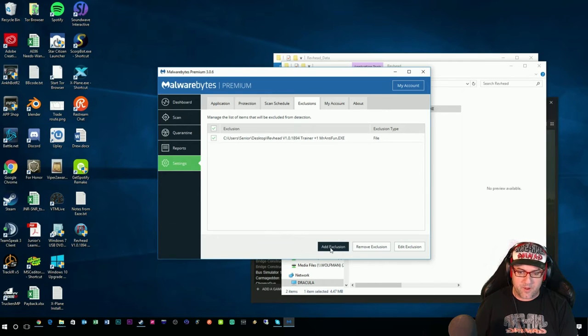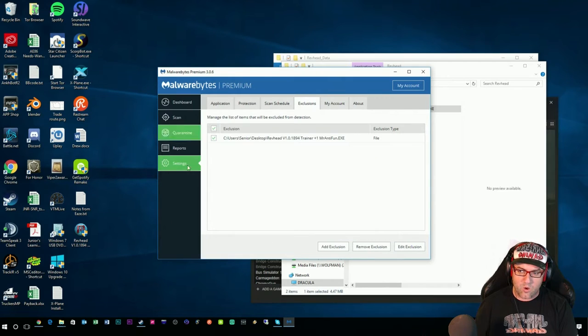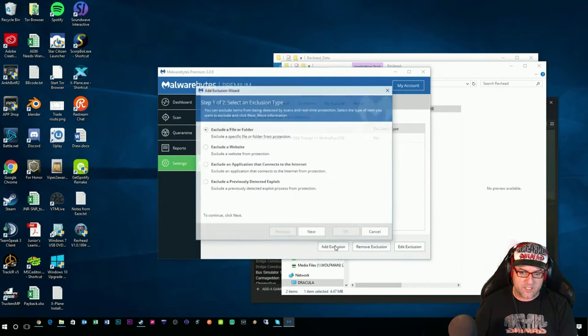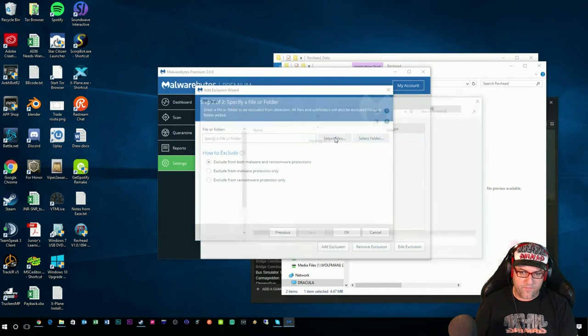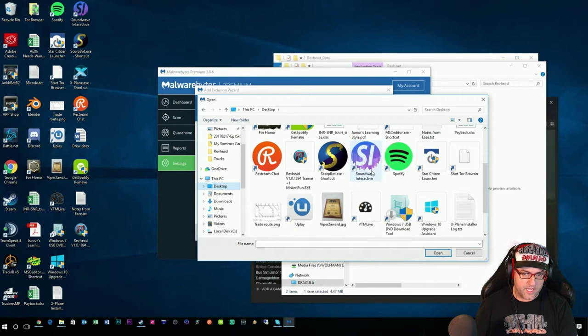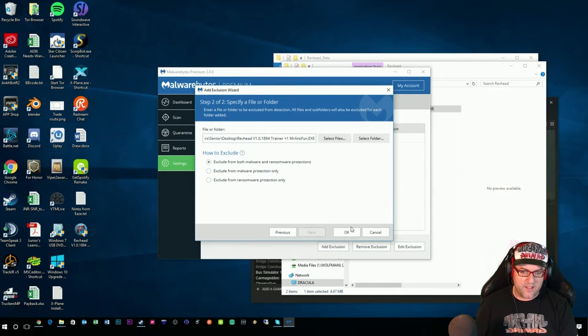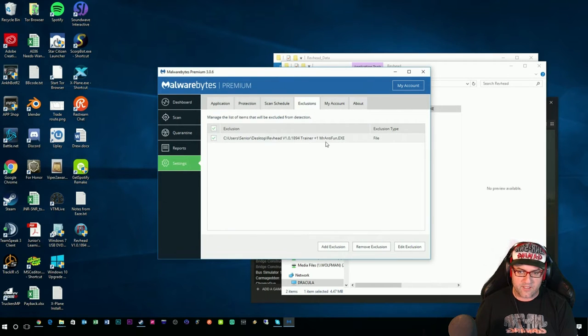On Malwarebytes, if you've got Malwarebytes just go add exclusion. To get there all you need to do is go to settings — open it up, go to settings in the top tab here, go to exclusions, add exclusion, tell it it's a file and then go next, select the file which is on our desktop — there it is — and then you go open and then you go OK. I'm not going to click OK because I've already got the exclusion in there and then it will show up there.